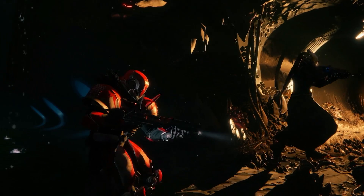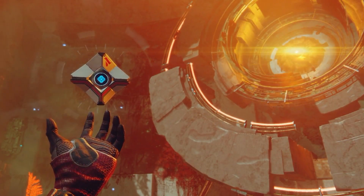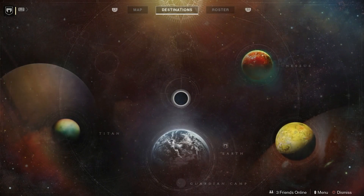It sounds simple, but Destiny 2 lets you launch activities from the planet or world you're on without going to orbit first. Just open the map, pick where you want to go, and get there faster.